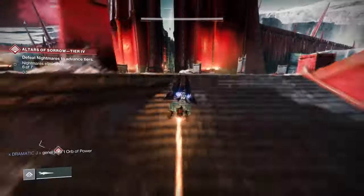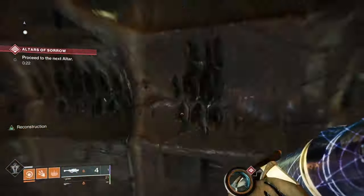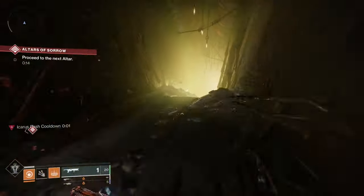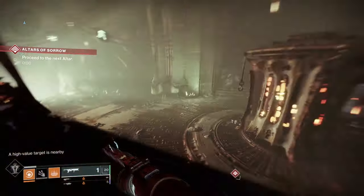For this quest you are going to need Shadowkeep, and then you're going to go into Saro's Harbor. Go through Saro's Harbor and head back towards where you would normally go for either the Pit of Heresy or the Strike in this area. When you go through that, hang a left and keep going down the pathway.